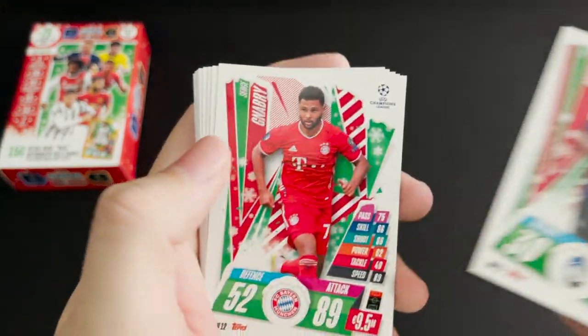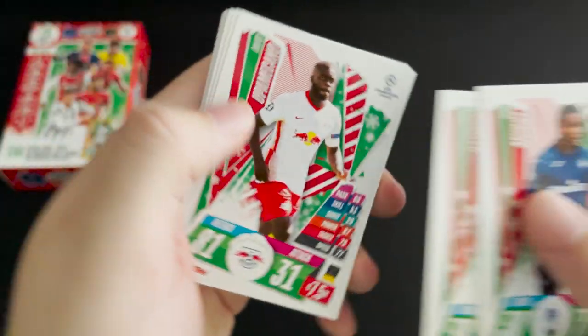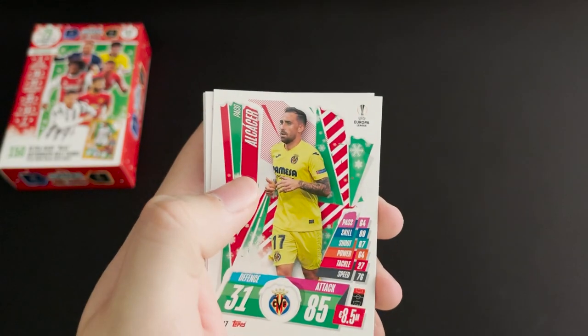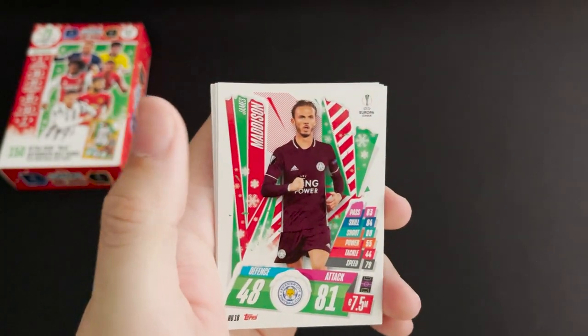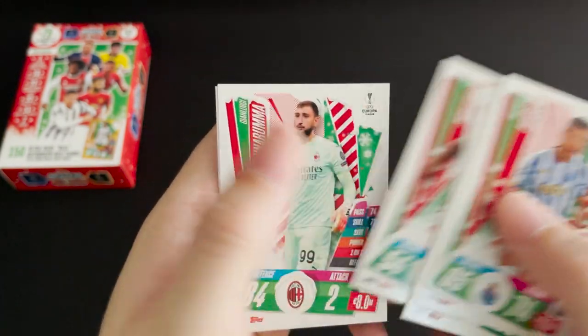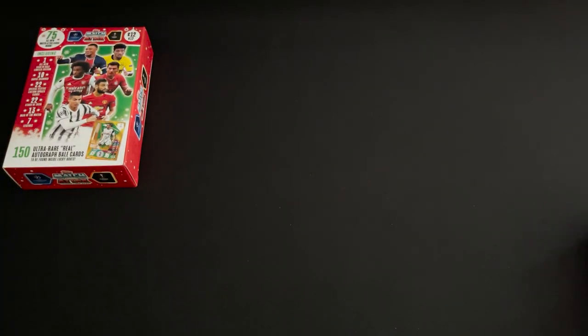Continuing the festive update cards: Dybala and Eriksson, Muriel, Nabi, Sancho, Opamucano, Cardi, Uribe, Alaka, Maddison, Sun, Willian, Donnarumma and Peezy. Really nice looking set of cards.